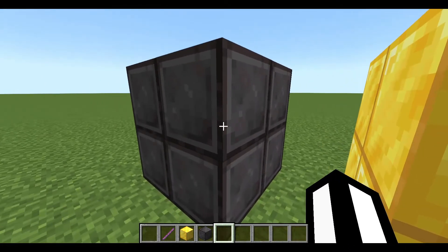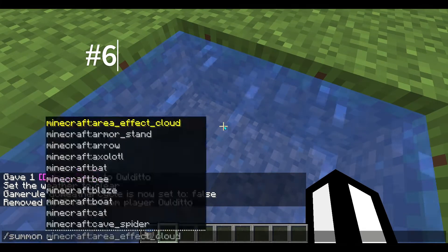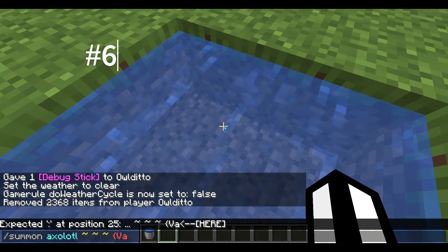To get a blue axolotl, you need to type this command in chat: /summon axolotl with the variant tag set to 4. And then it will summon this guy.